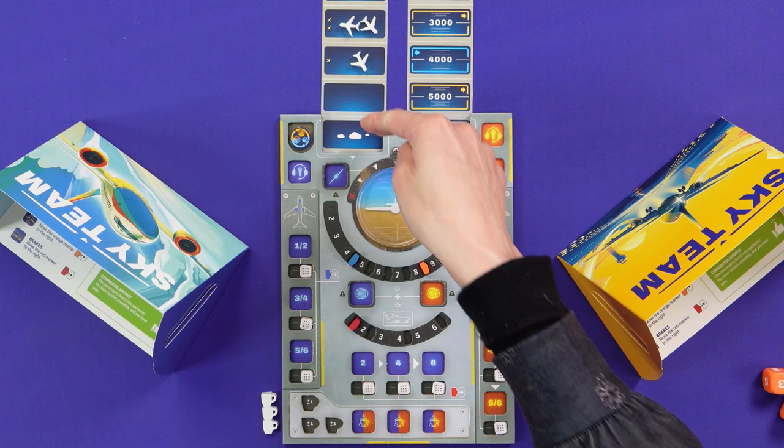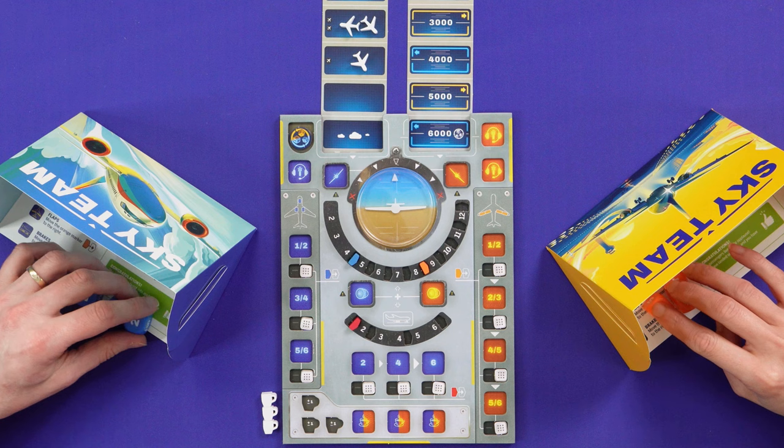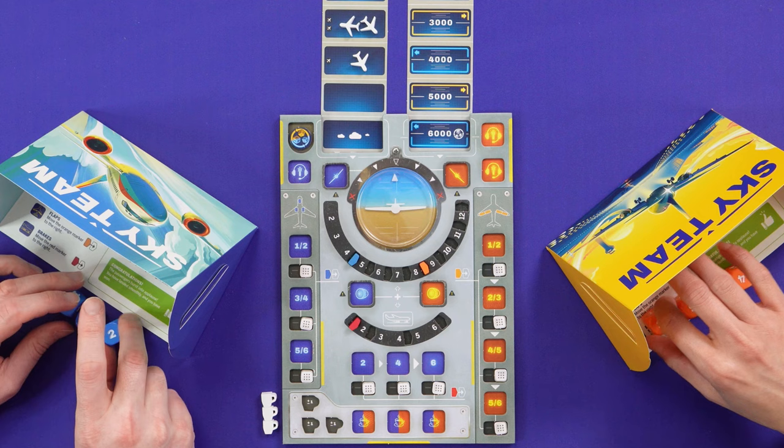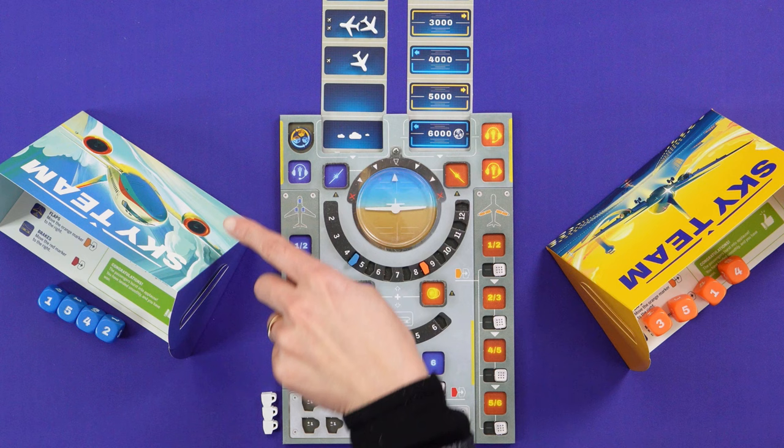This will count the round and then we need to tell control to get rid of the planes before we move on. So I think we'll go straight into it, roll our dice, and explain as we go. We can't see each other's dice. In this round I'll place first as the pilot because I have the blue dice.